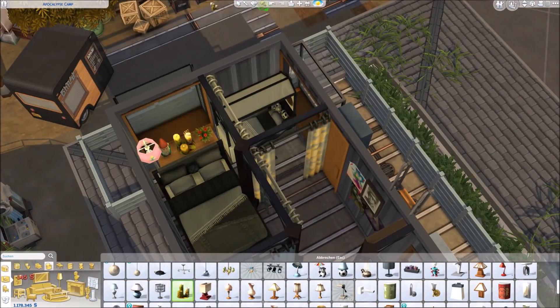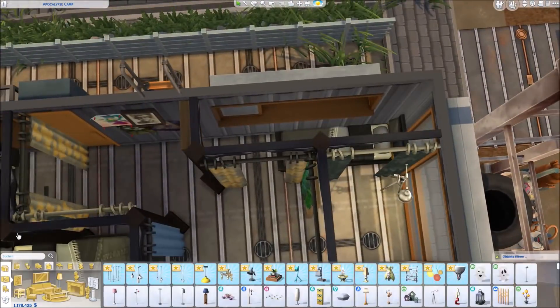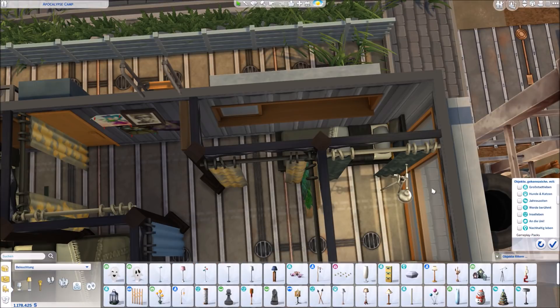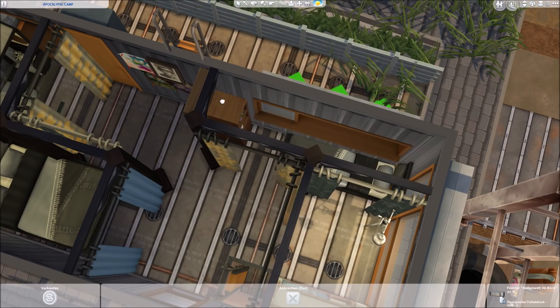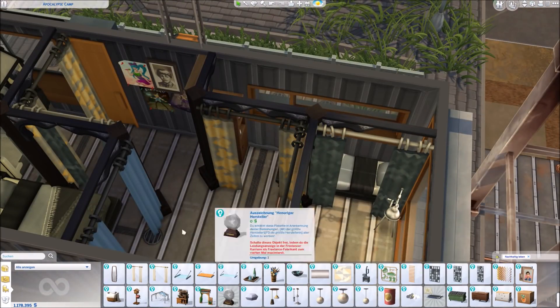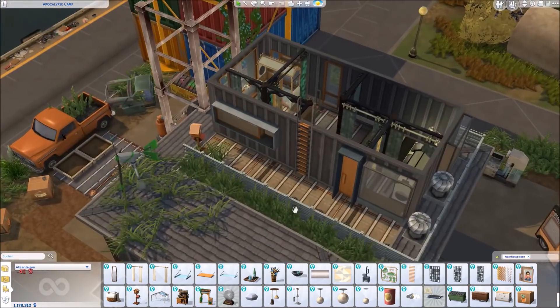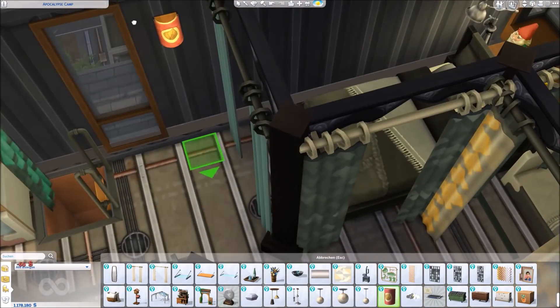Basically, it was just really cool to get back to Eco Lifestyle, get my hands on it again and look up stuff, how it looks, etc. I'm really waiting for your suggestions for build mode because I'm currently lacking a little bit of inspiration. But I have to say that it just cheered me up massively to build again in the Sims 4.